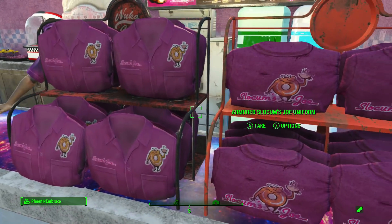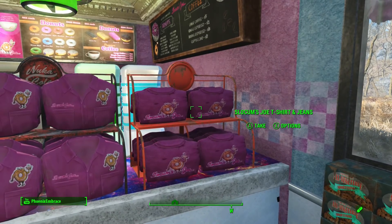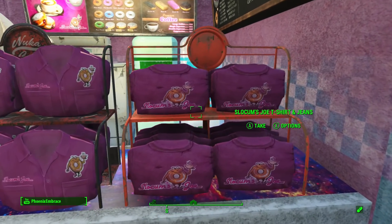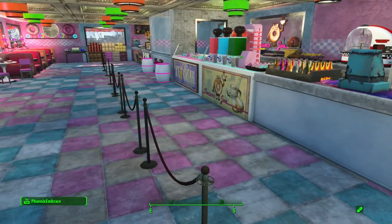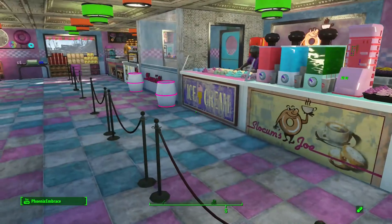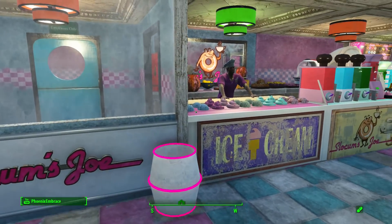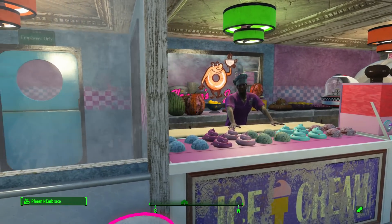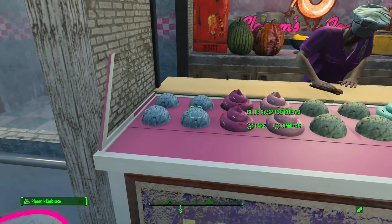Starting over here I used these shelves — I don't think I've ever used these shelves before — and stocked some of the Slocum's Joe t-shirts and stuff on there. Since we're going through the backwards way, when you get to the end you can get your souvenirs and whatnot.